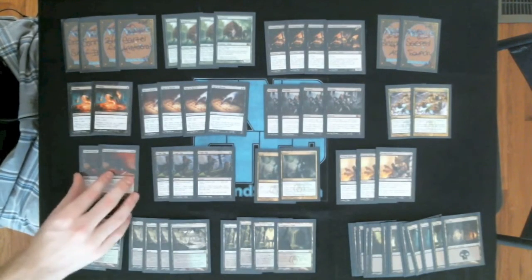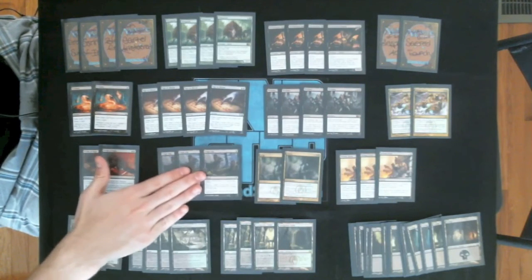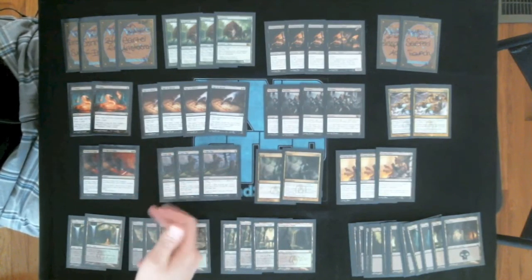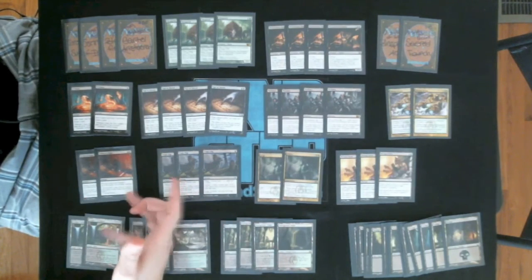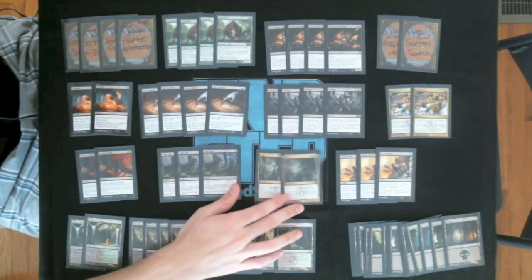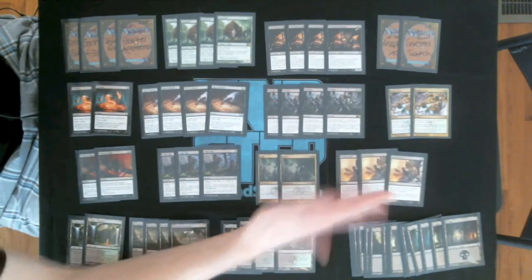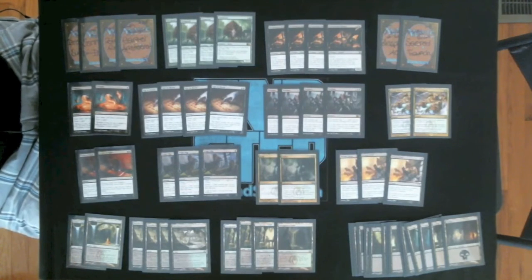Then we have two Victim of Night, three Tragic Slips, and two Putrefies as hard removal. The Tragic Slips aren't always hard removal but you can usually set it up with all this removal to make them hard removal. Victim of Night is awesome because we have so much black that we can actually cast it, and it kills a very large amount of stuff. Putrefy is also one of the best kill spells in the format, and we have three Devour Fleshes. As Adam said to me, this deck probably has a really good Bant Hexproof matchup because it has main deck Devour Fleshes, and that's very true. So if you're going into a very heavy Bant Hexproof metagame, something like this — really heavy black — might be worth considering.